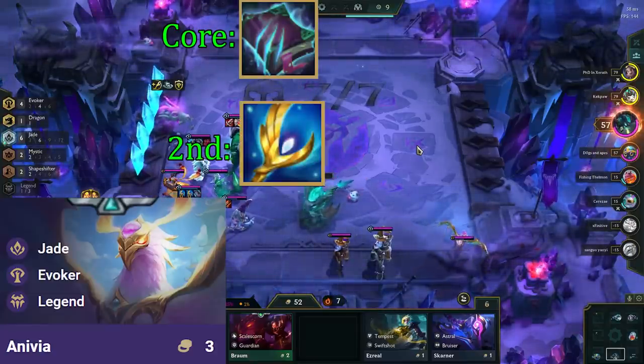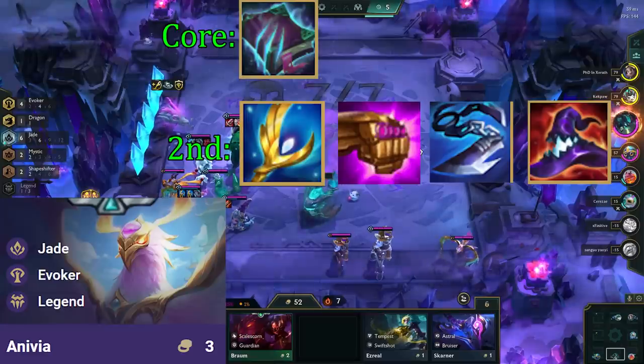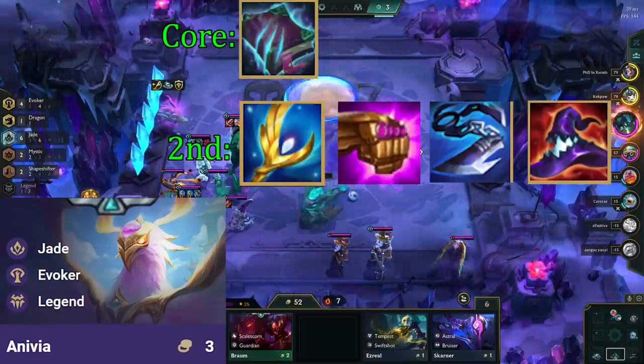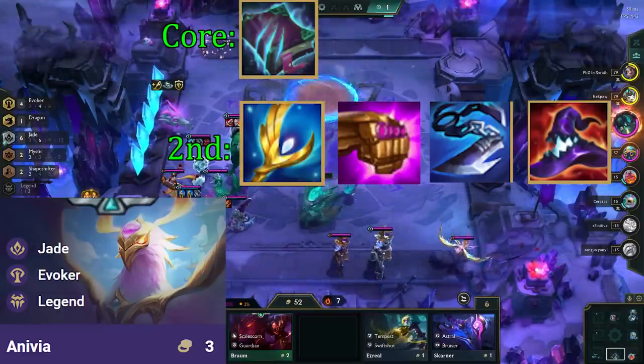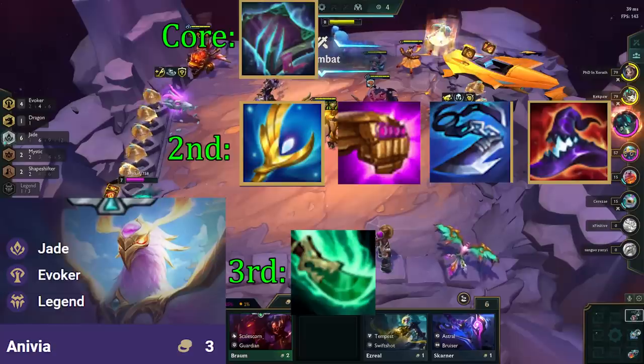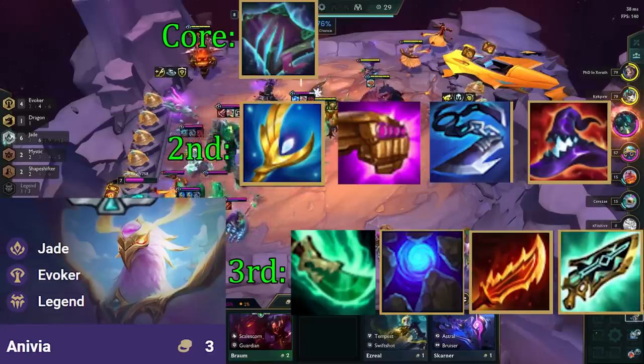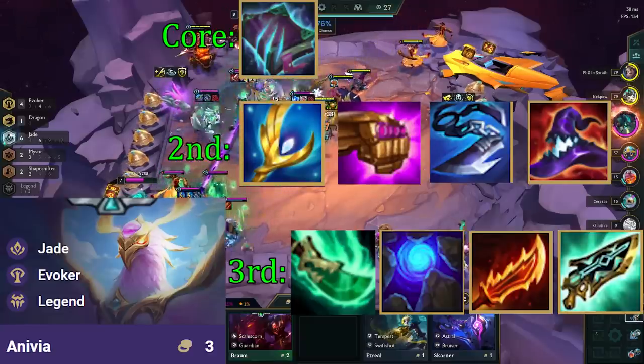The second item wants to be a damage item — Archangels, JG, Giantslayer, or Deathcap. Archangels is by far the best one as fights tend to be longer, but the others work just fine. The third item wants to be a damage or mana-generating item: Spear of Shojin, Blue Buff, Rageblade, or another damage item. Gunblade can also work as the third item in some cases.